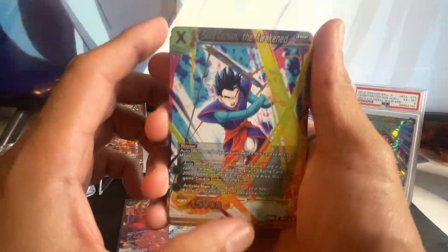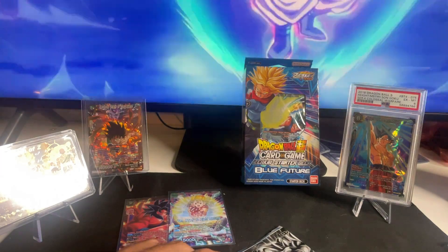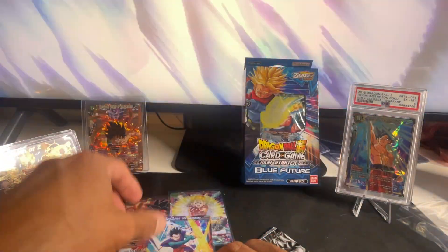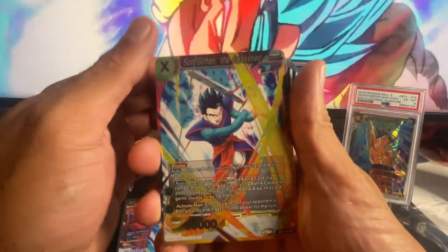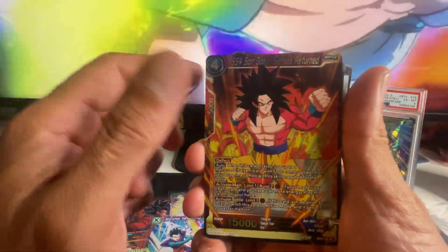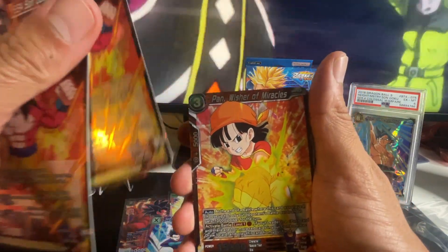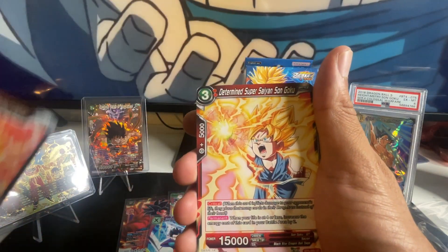Oh, we got Son Gohan Awaken! I told you I wanted to pull that card and I was able to pull it — and a foil as well! You're getting some cards here that you're not going to get normally in the regular deck. I don't think you'll get any god rares or SCRs here, but you get them repeated — I think like three or four of the same one. That's the only downfall of this. And then Pan, Wisher of Miracles — that's two of those, so it gives you two of each.